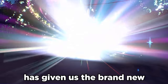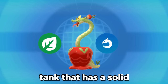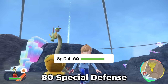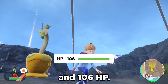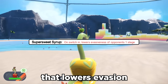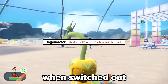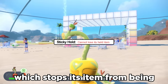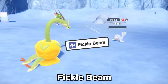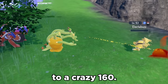The Indigo Disc DLC has given us the brand new Dipplin evolution, Hydrapple. Hydrapple is a Grass Dragon-type tank with a solid base 120 special attack, along with 110 defense, 80 special defense, and 106 HP. There are three solid potential ability options: Super Sweet Syrup that lowers evasion of opposing Pokemon, Regenerator that heals 33% of max health when switched out, or Sticky Hold, which stops its item from being taken by moves like Knock Off. Hydrapple also has a brand new move called Fickle Beam — an 80-power dragon move with a 30% chance to double power to a crazy 160.